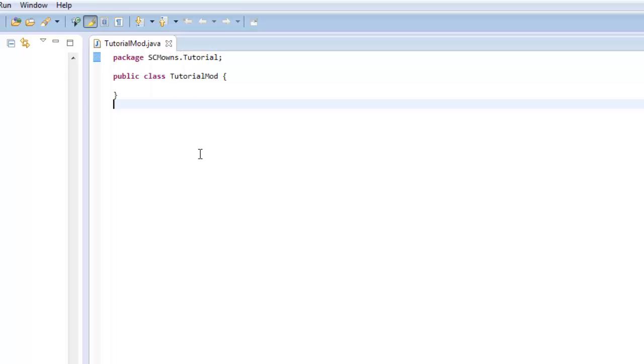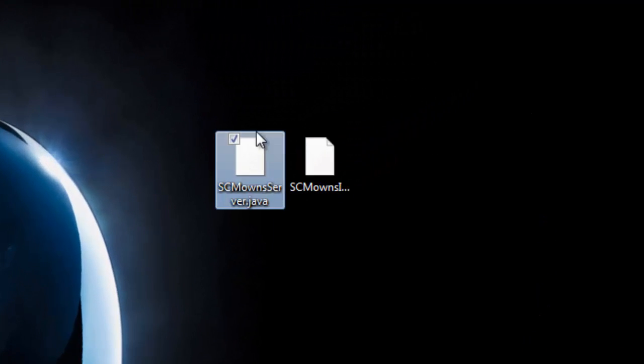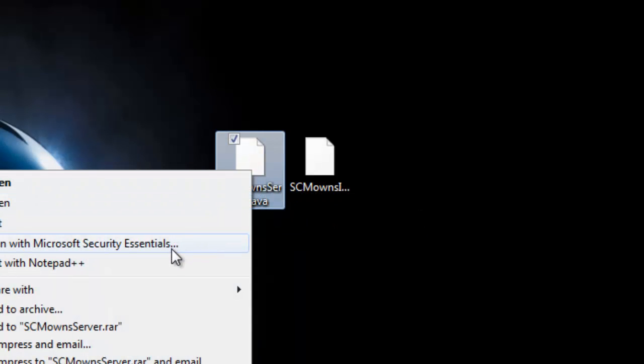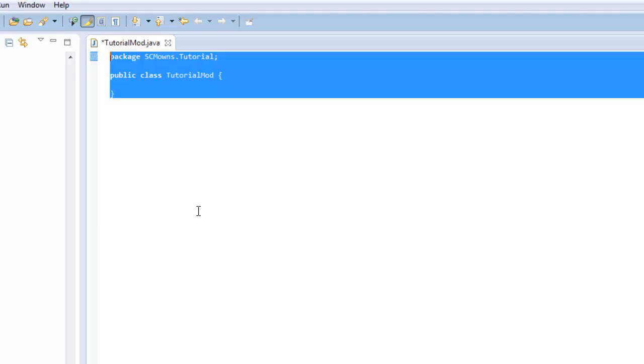This is our very first class: package scmowns.tutorial. In this Let's Make a Mod series I'm not going to type out all the code because that would be a very long video. Instead I'm going to link you guys my source in the description. Go to my Minecraft forum, go to Forge episode 2, show the spoiler, copy that source and paste it in, and follow along.